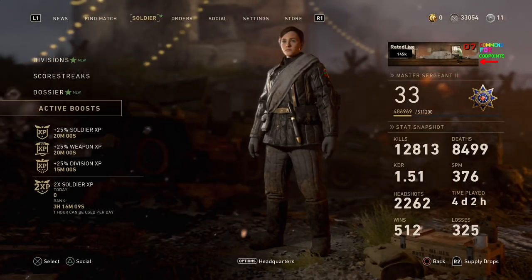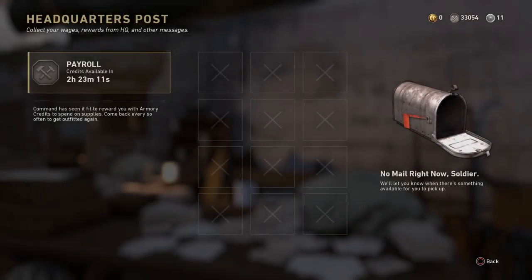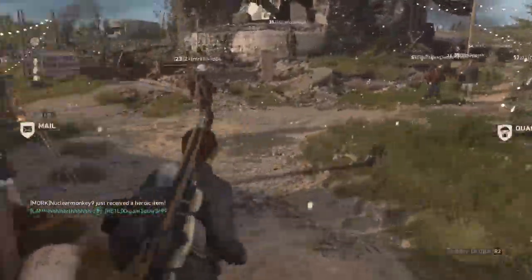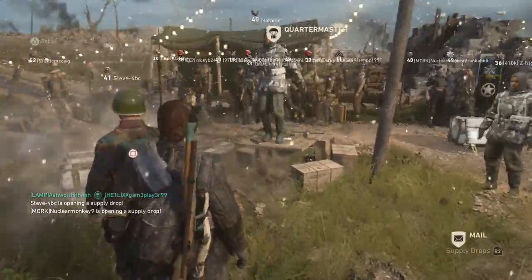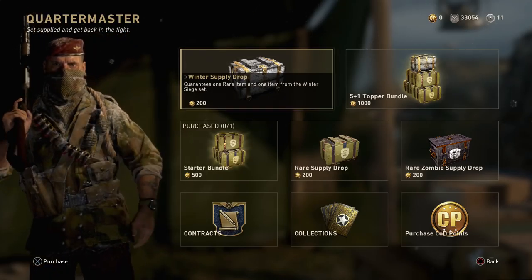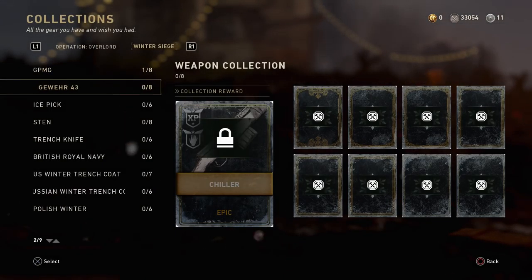I'm going to go over how you can get the Sten for completely free. Starting off, if you go over to the mailbox, you can actually collect a free Winter Supply Drop if you guys haven't done it already. There are certain dates — which I will link down in the description below — where you can go ahead and collect one, because there are going to be multiple every single week. That's how you can get yourself some free supply drops.